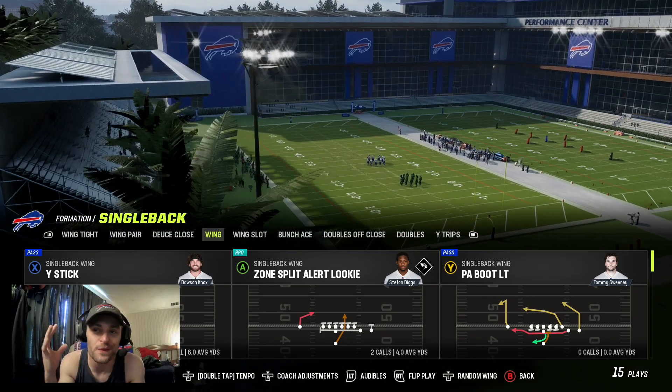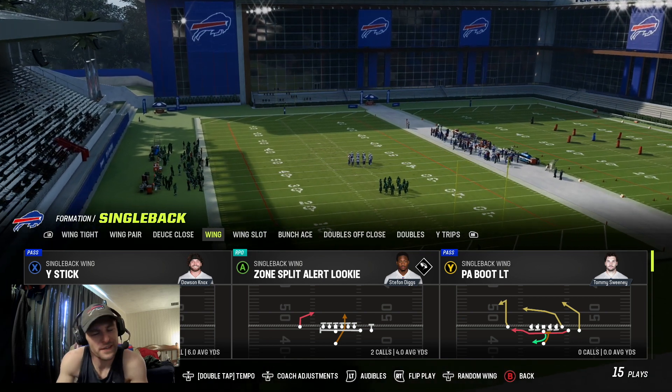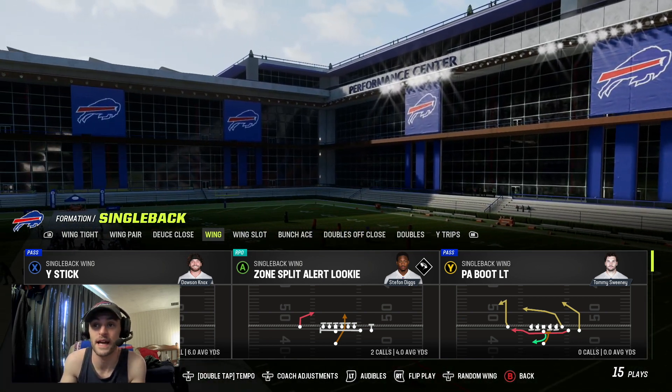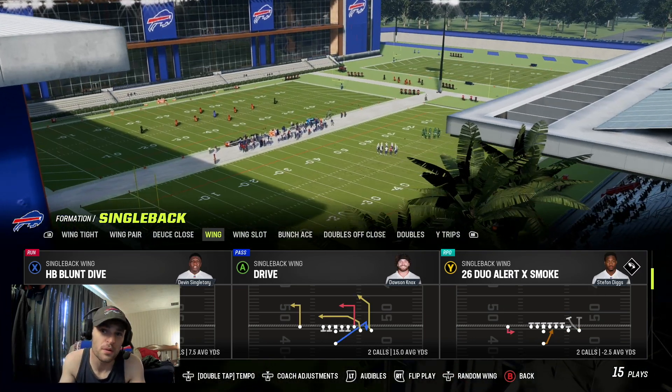Welcome back to the channel. Today we're going to be in the Bills playbook looking at single back wing. This is going to be a motion scheme that I feel like you don't see a lot online — people motioning with a purpose. We have no run plays, but I mean, usually the blunt dive you'd still be able to motion someone.